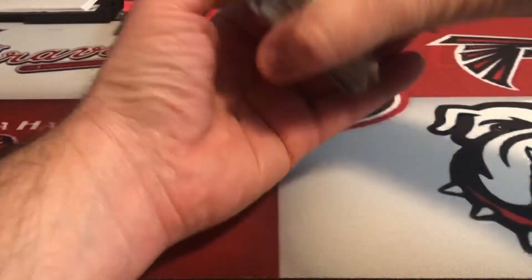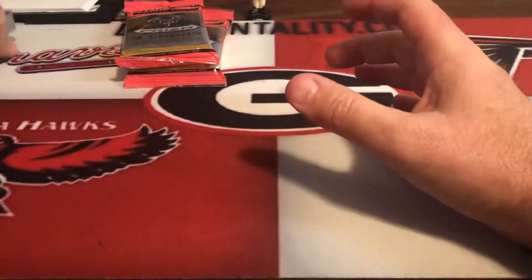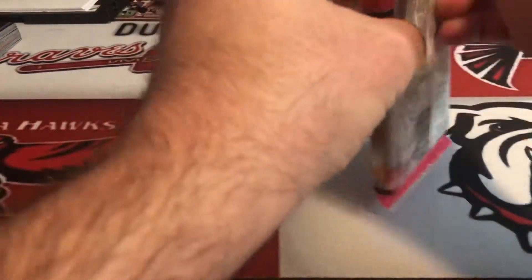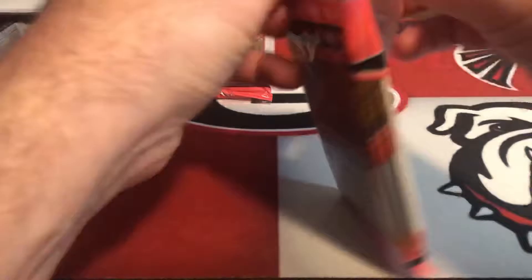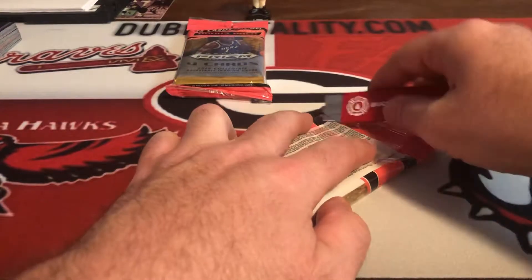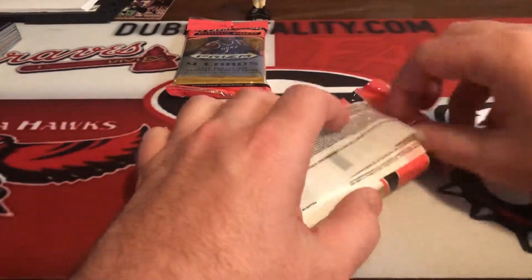I'll sort those in a bit. We did have two basketball value packs - three packs in each, with four cards, and then you have the pink prism refractors.